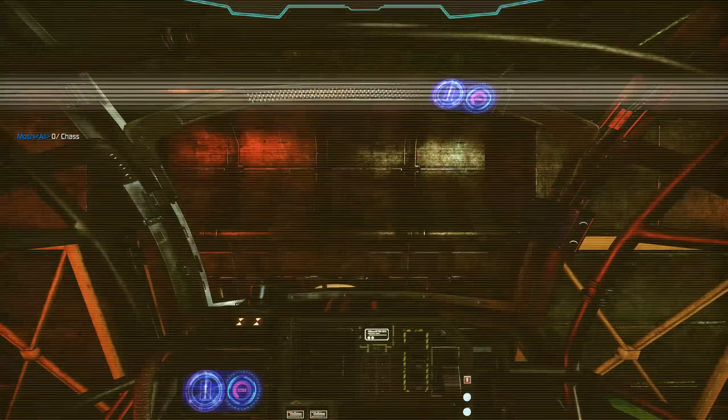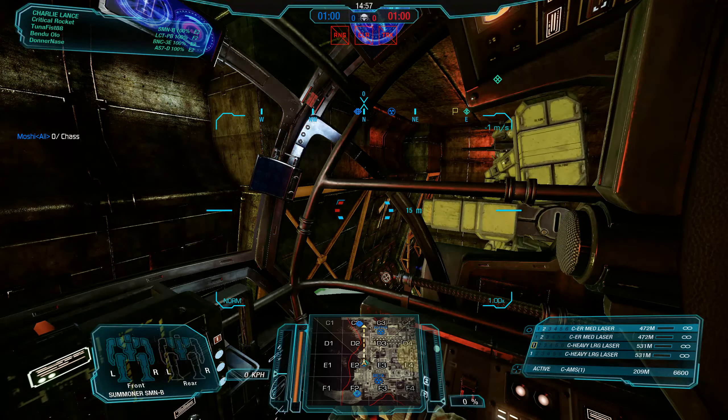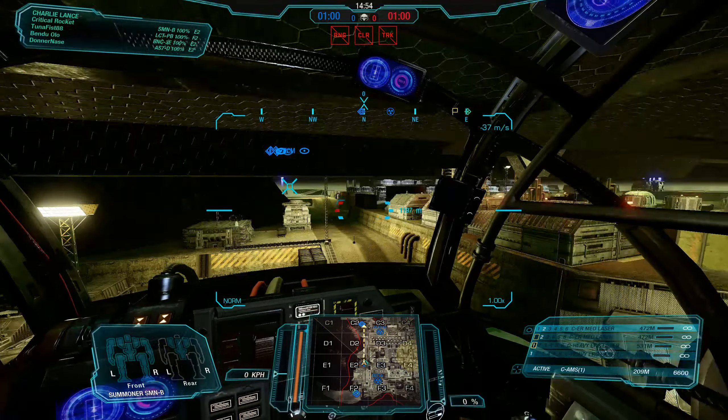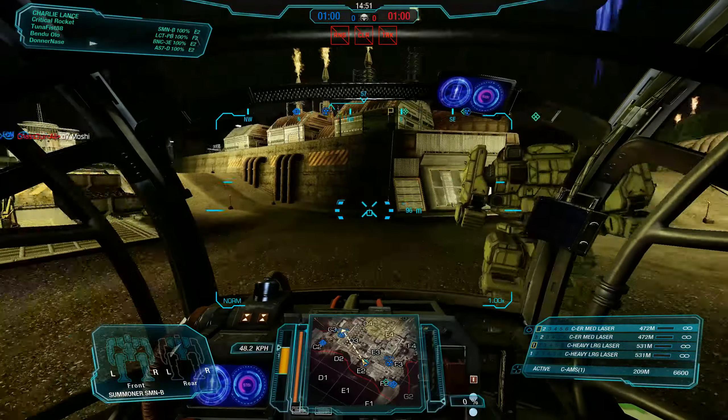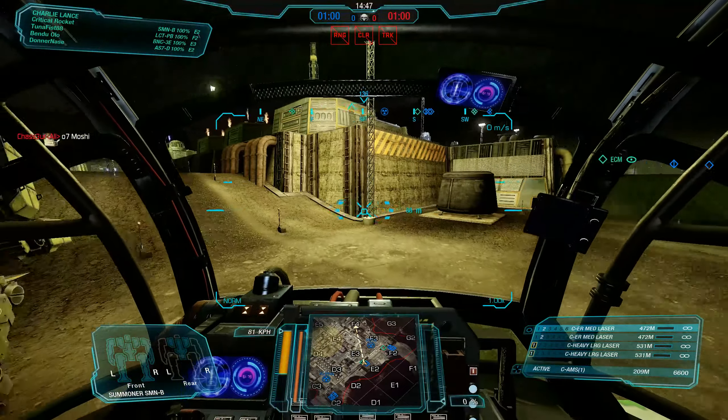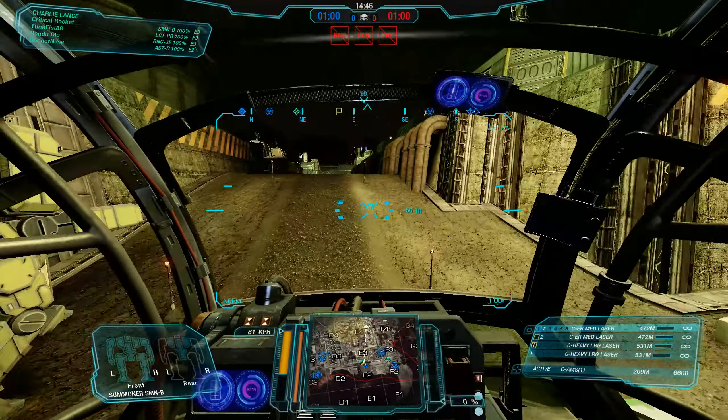This is a pretty straightforward build, as all the Thor and Summoner models are. It's two heavy large and two ER medium lasers, with an AMS system and the obvious jump jets and a nice targeting computer to boot. Though it doesn't specify the size of the targeting computer because of MechWarrior Online.